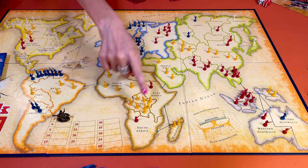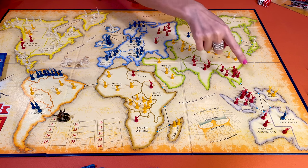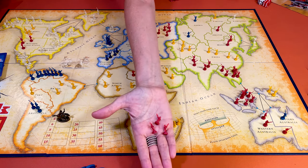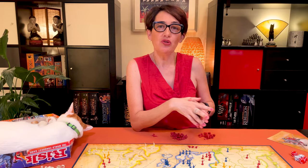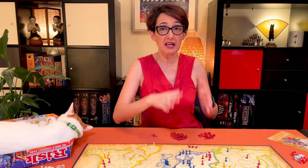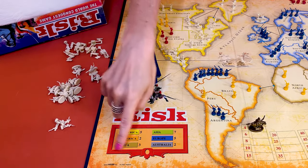Let's start with the first phase of the turn, which is when you can add new armies. There are four ways to add new armies. First, divide the number of territories you occupy by three, round it down, and set aside that number of infantries. For instance, if you have 11 territories, collect three infantry. Note that even if you have less than nine territories, you will still collect a minimum of three infantries.